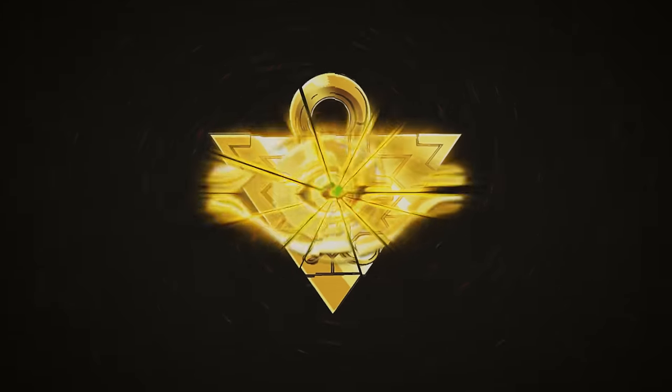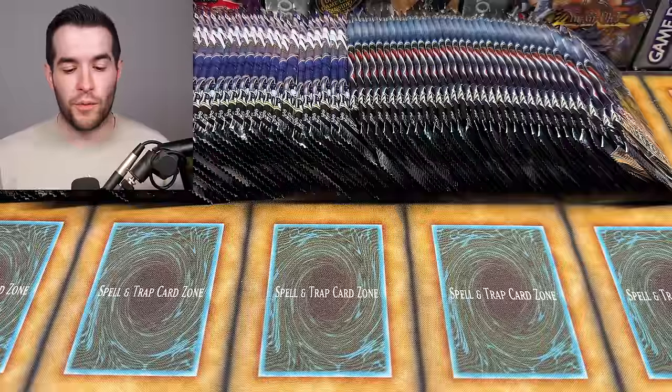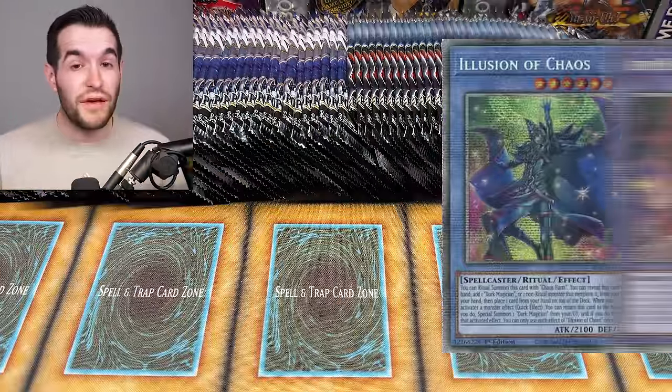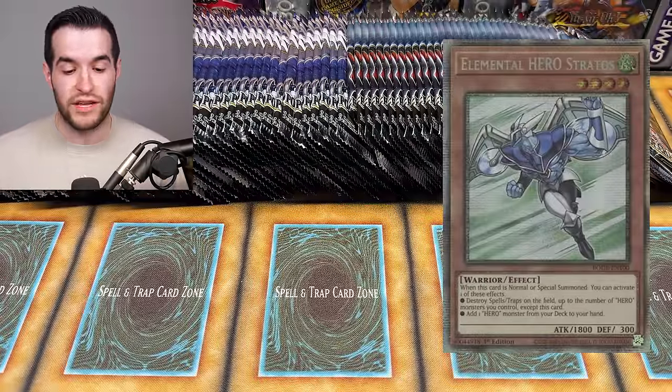In today's video, we're opening 100 packs searching for some of Yu-Gi-Oh's most epic Starlight Rares. We're back with another epic Yu-Gi-Oh opening where I have 100 packs before me. We're opening Power of the Elements, Burst of Destiny, and Battles of Chaos. There's a lot of amazing Starlights — Blue Eyes Jet Dragon, Dark Magicians, Illusion of Chaos, DPE in Power of the Elements, and the Starlight Stratos out of Burst of Destiny, which we've never pulled. So let's get right into it.